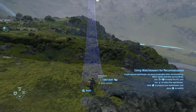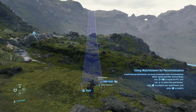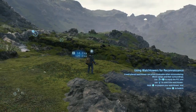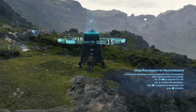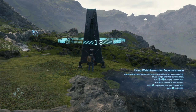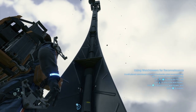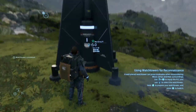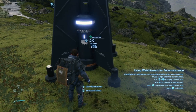Switch structure — yeah, this should be cool. Build. Seven, six, five, four, three, two, one — construction complete. Excellent. How do I use it? Use watchtower.